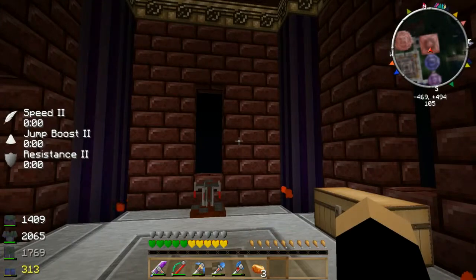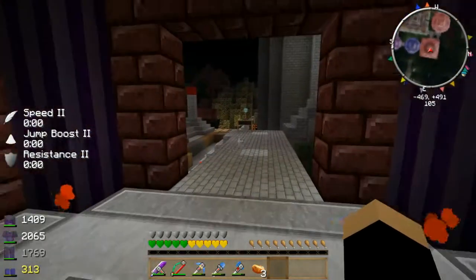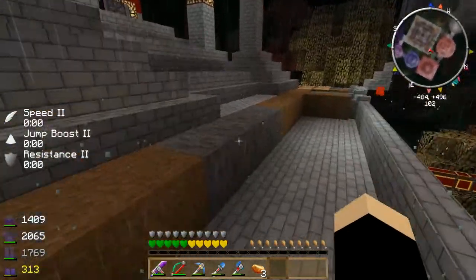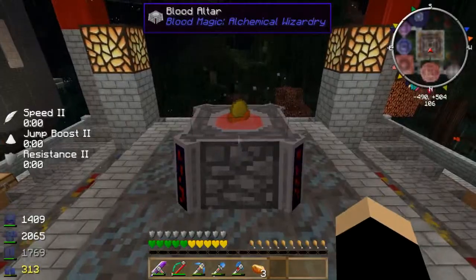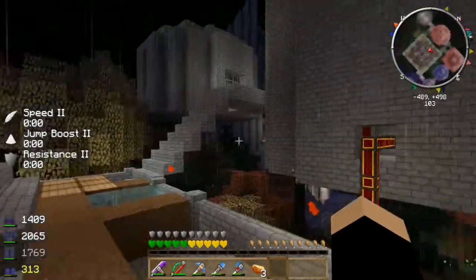Blood magic is a very interesting mod — it's kind of dark, but really fascinating. We've got the chemistry set and whatnot. This is the blood altar — he's been upgrading it. I'm not sure if he's at top tier or not, but it looks pretty close to top tier.